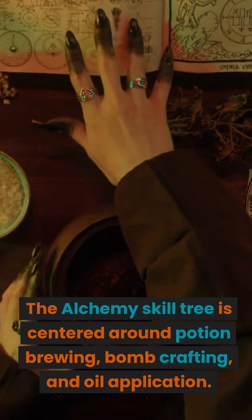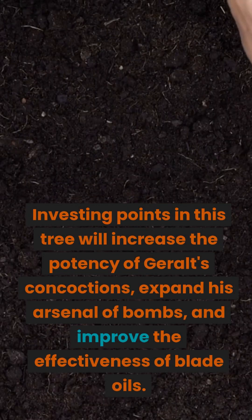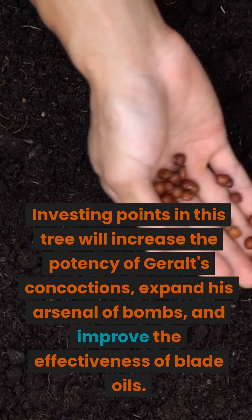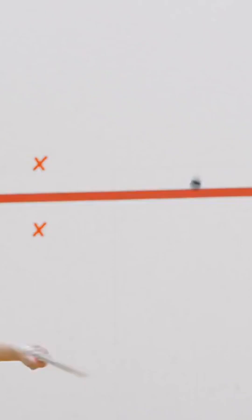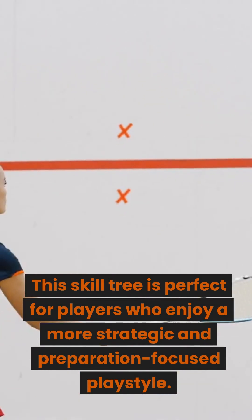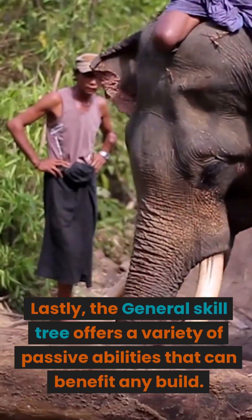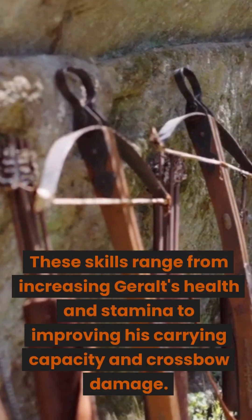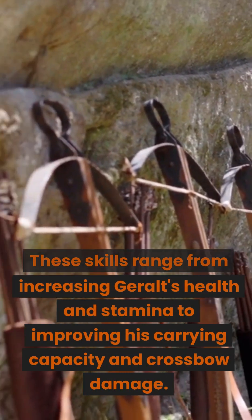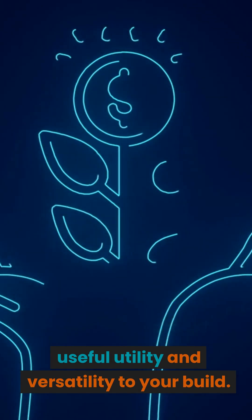The alchemy skill tree is centered around potion brewing, bomb crafting, and oil application. Investing points in this tree will increase the potency of Geralt's concoctions, expand his arsenal of bombs, and improve the effectiveness of blade oils. This skill tree is perfect for players who enjoy a more strategic and preparation-focused playstyle. The general skill tree offers a variety of passive abilities that can benefit any build, ranging from increasing Geralt's health and stamina to improving his carrying capacity and crossbow damage.